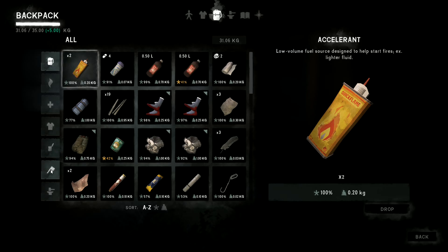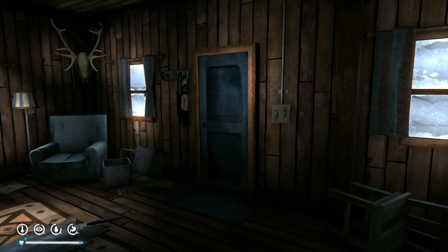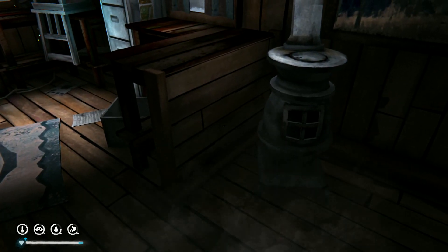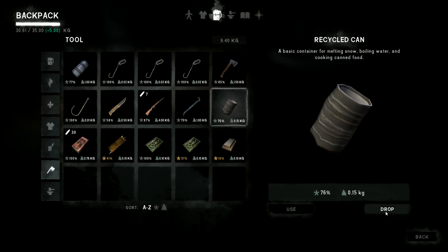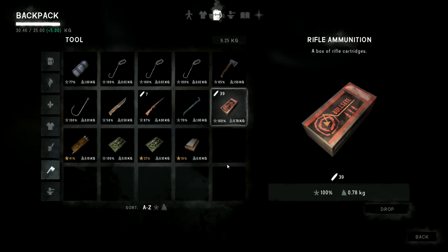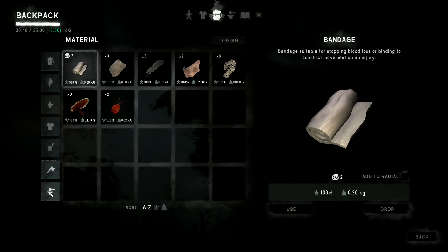I've got some extra tins on me at the moment so I can get rid of some of those. Drop, drop, drop - yeah, I'll drop all of them. I made some more fishing hooks so we've got those, they're ready to roll.